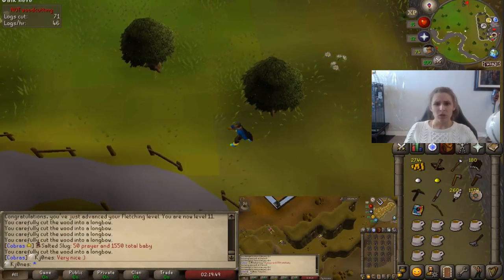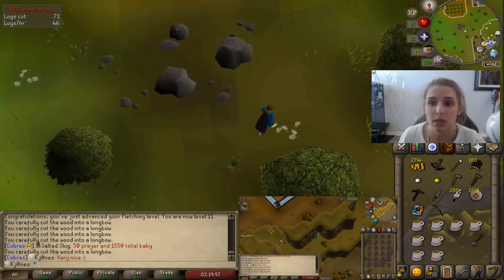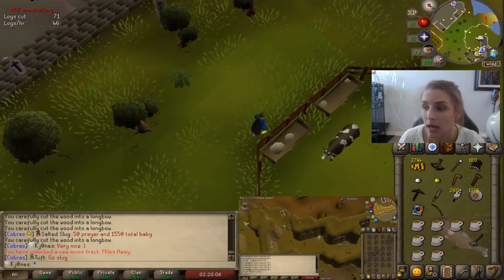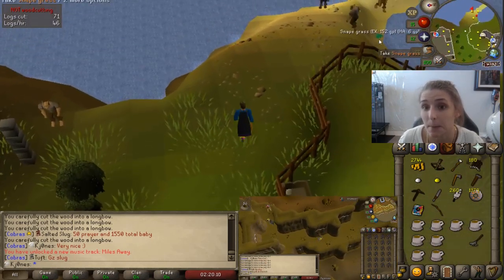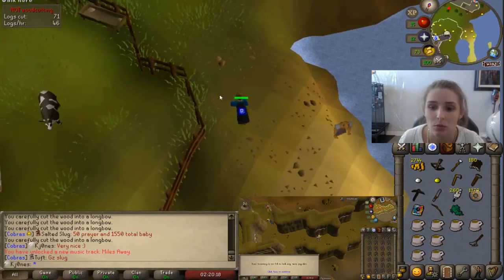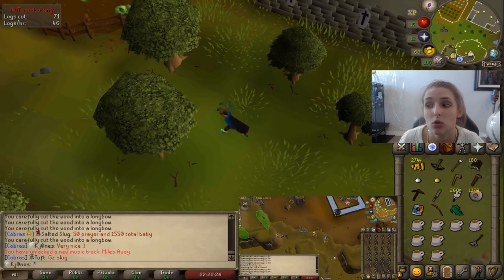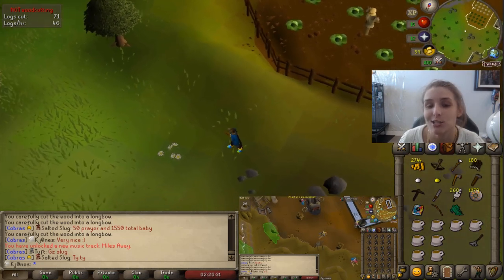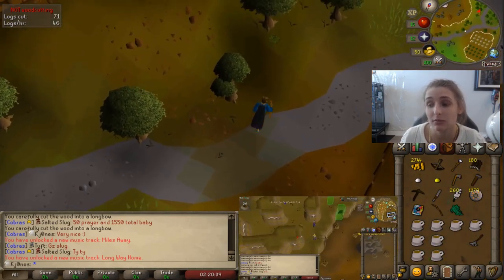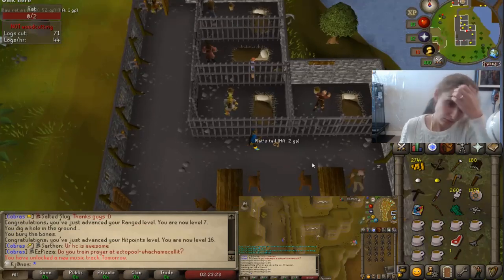I'm in the Rimmington area right now because I'm going to start Witch's Potion, but before I do that I'm going to grab some snape grass. Snape grass is used for a hangover cure, which is used for the Plague City quest. Plague City needs to be completed for Biohazard, and that's required for the Ardougne easy diaries. The hangover cure uses snape grass, chocolate dust, and a bucket of milk. You can make the hangover cure before starting the quest, and since I'm on the correct side of RuneScape to get the ingredients, I might as well grab it now.